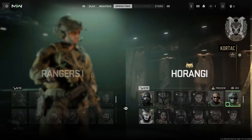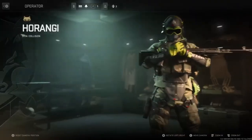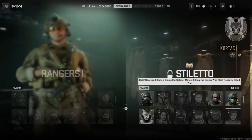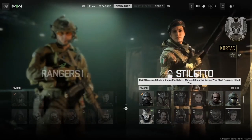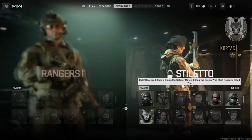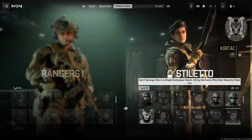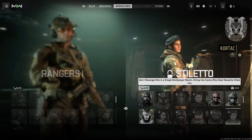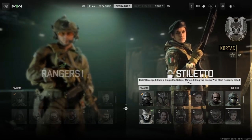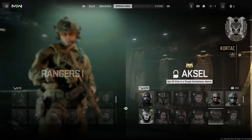Hutch is an operator you get from completing a mission in the campaign. Whole Gang is also from a campaign mission — and it kind of looks like the guy from Vanguard with all the CDL teams on him. Tilla: get two revenge kills in a multiplayer match by killing the enemy who recently killed you. I recommend playing Domination or Team Deathmatch where you'll die often and have chances to respawn and get revenge kills.